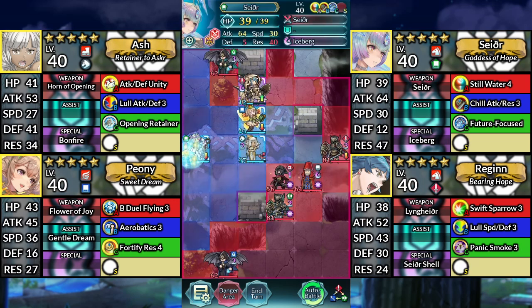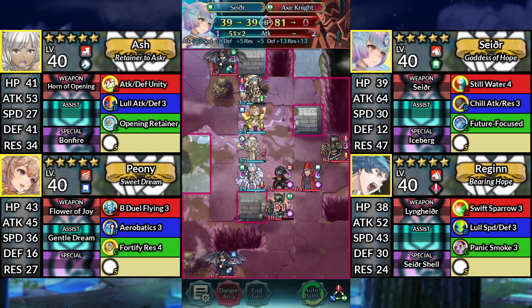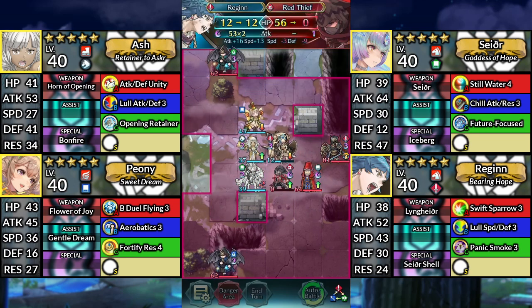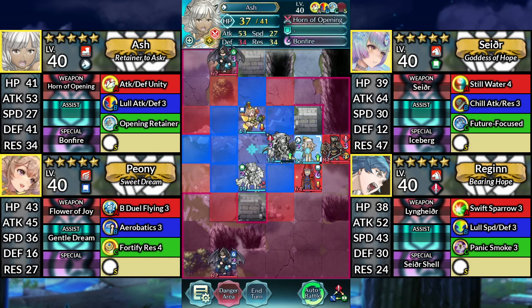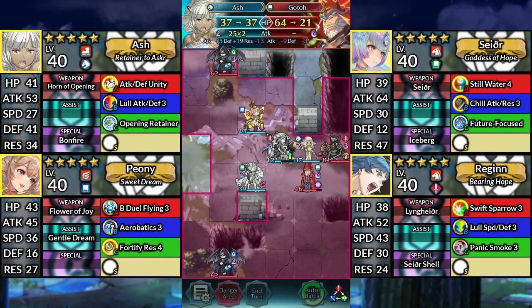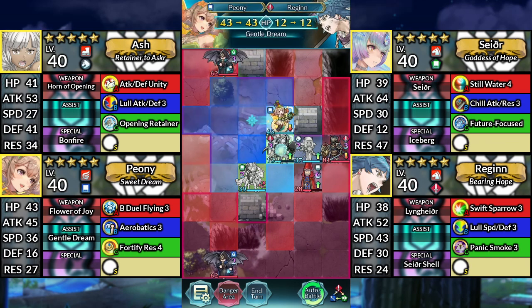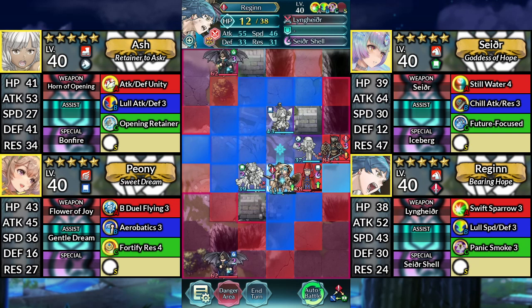For Turn 4, move Sather down to the right and attack the Axe Knight. Move Regan down to the right and attack the Red Thief. Then stay where you are. Move Ash to the right and attack Goto. Move Peony to the right and dance Regan. Move Regan one space down and attack Goto.